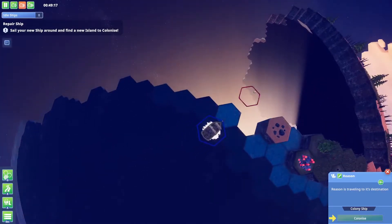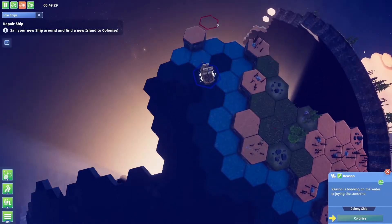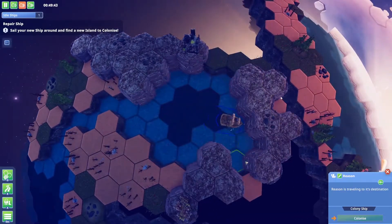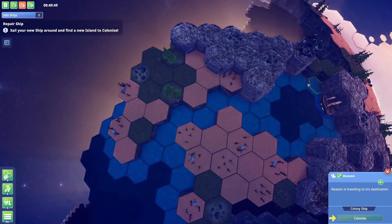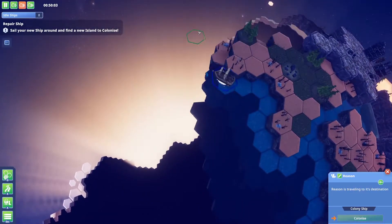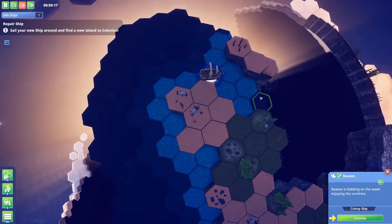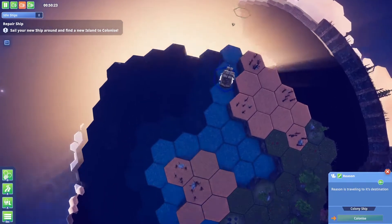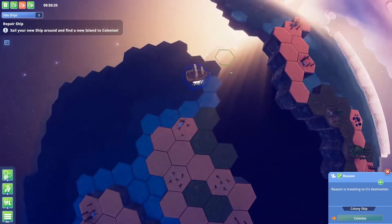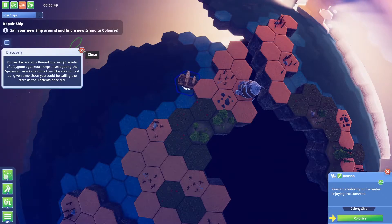Just exploring and getting what we can. This looks like an entire continent split in the middle with a nice little lake. I set my explorer to go even further. It looks like it's mostly desert islands. We discovered a ruined spaceship — a relic of a bygone era! The peeps are investigating the wreckage and think they'll be able to fix it up given time — going to new planets, pretty neat!